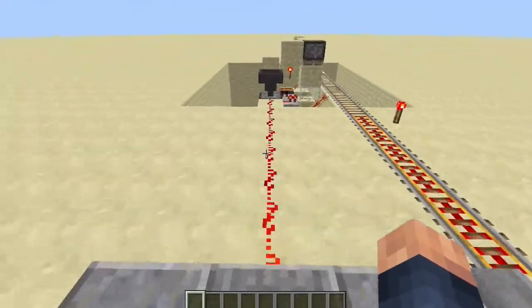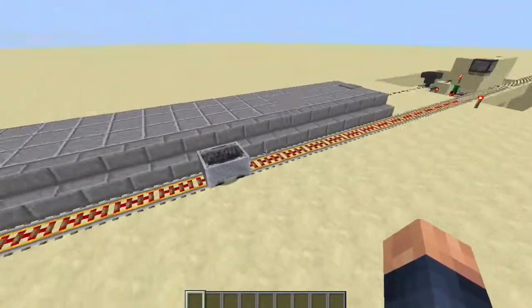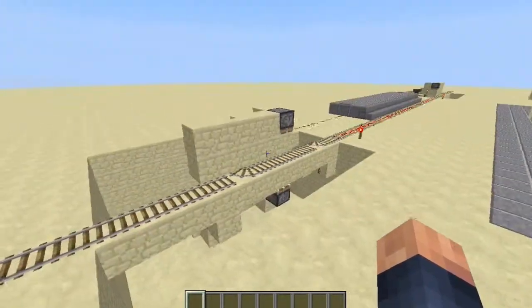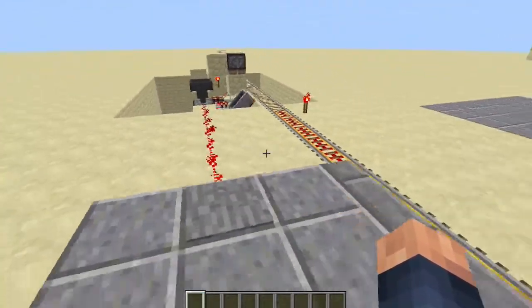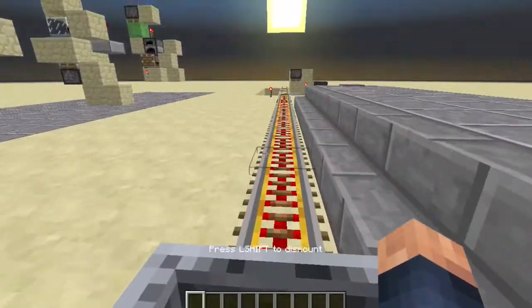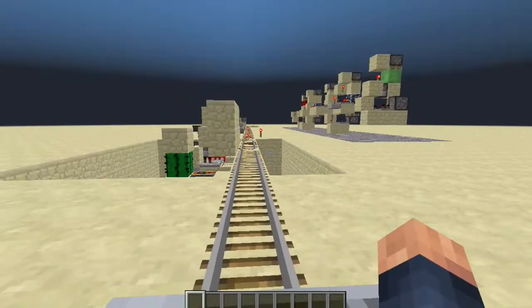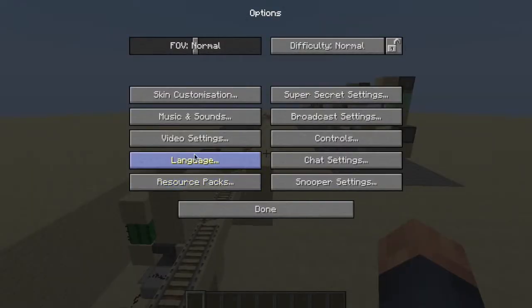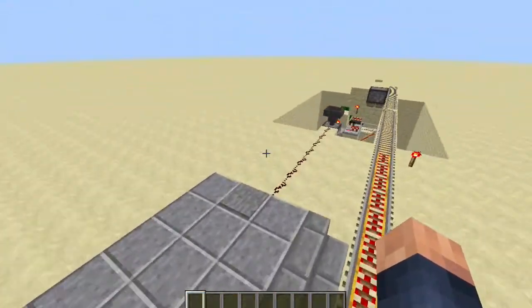You can see here the minecart going across - it slows down so you can actually get into the minecart while it's at the station. If it's empty it'll go into the wall, however if there's actually a person sitting in it, you can press the forward button to go faster. As you can see, it's a minecart detector.